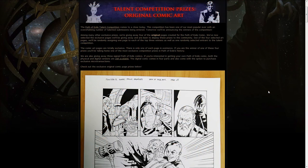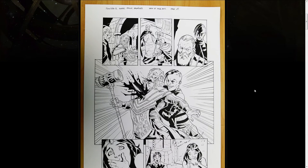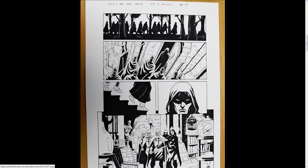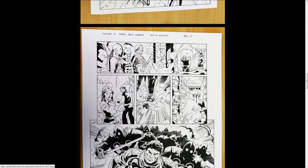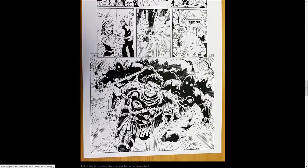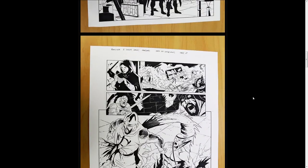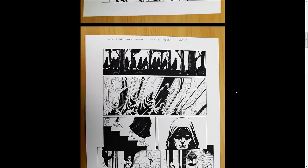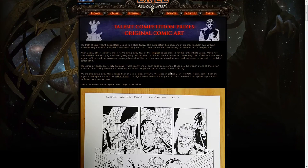The first news we got this week are some of the pages which have been given out to the winners of the talent competition. Some of these are different from the previews we got a couple of weeks ago — this one with Fidelitas is pretty nice. These pages are originals and there's only one copy of each, so those people who got one are pretty lucky. It's also signed and everything, so that's pretty damn cool.